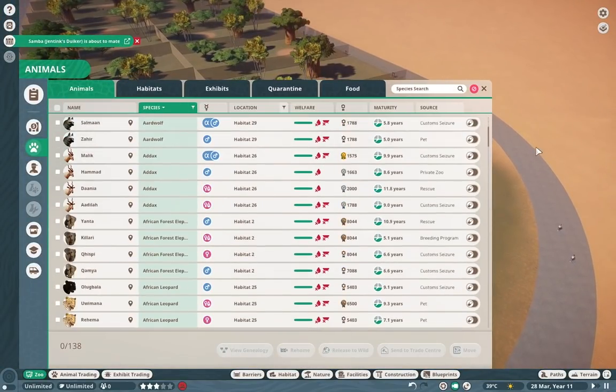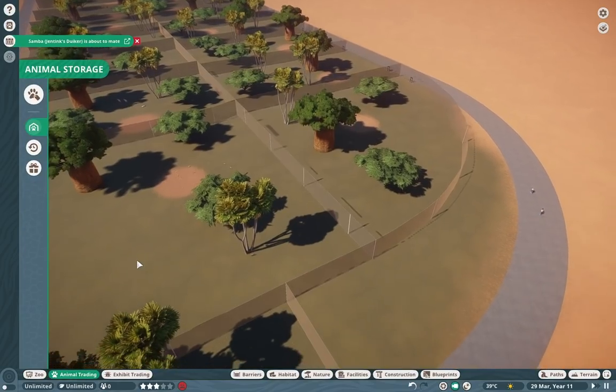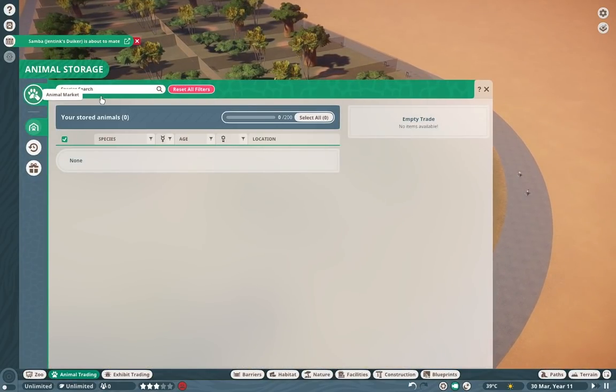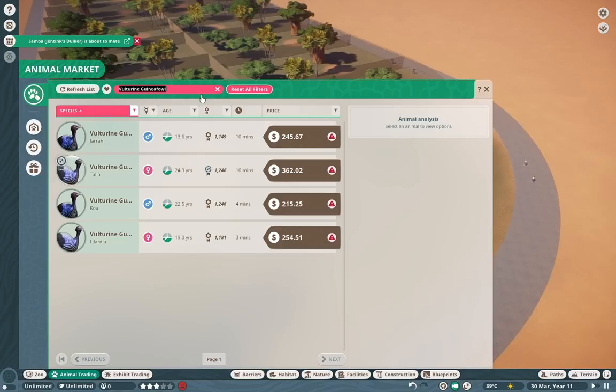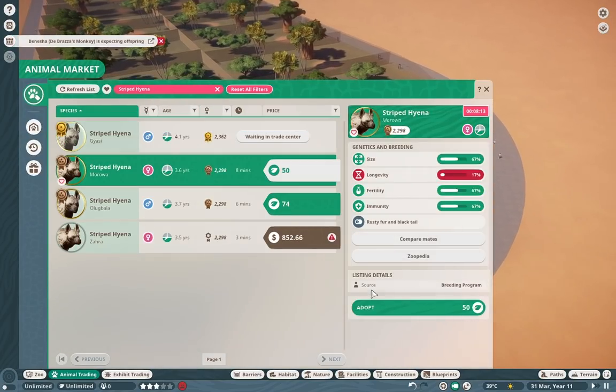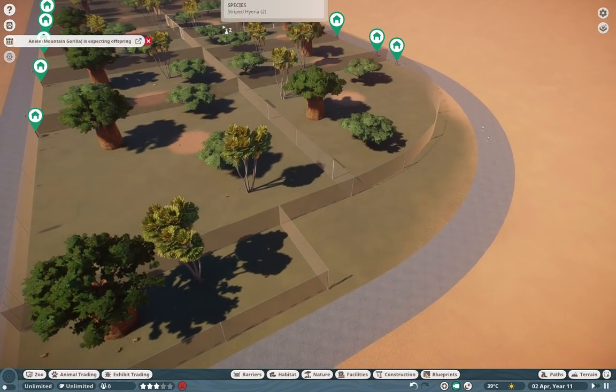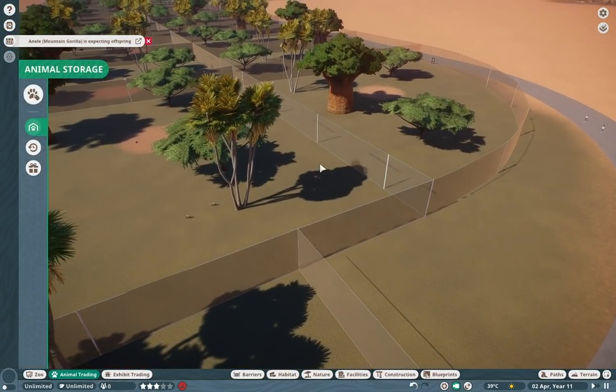Now thinking about hyenas, I realize we don't actually have any striped hyenas in here. So I'm going to adopt a couple of those and place them down somewhere — they won't kill each other since it's not a prey situation, so that's totally fine.